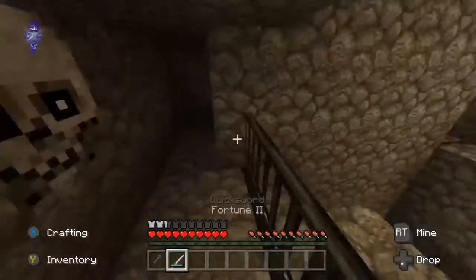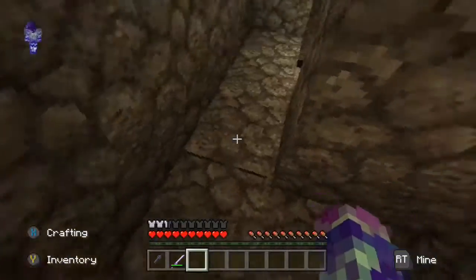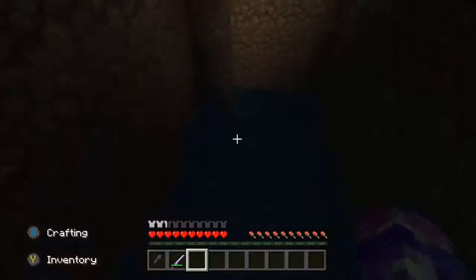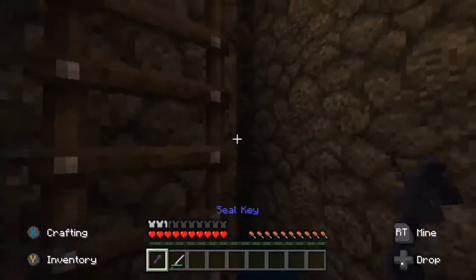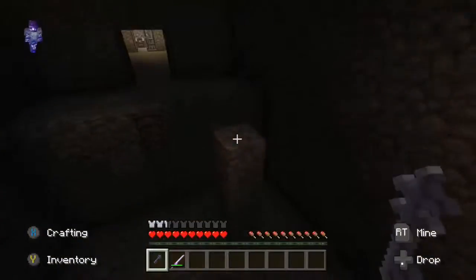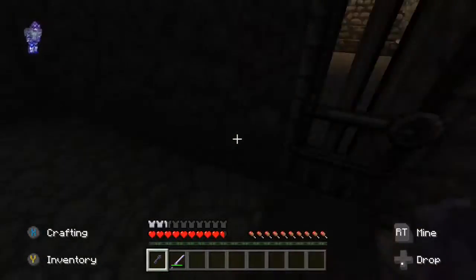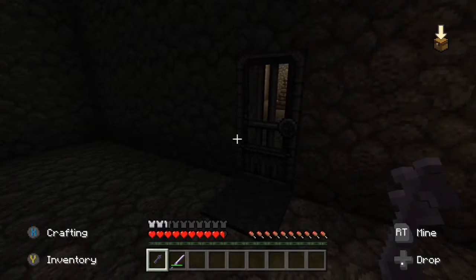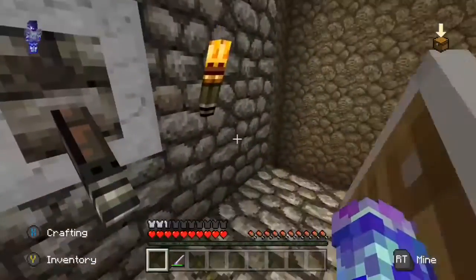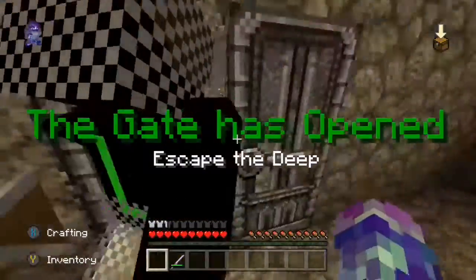Remember — when I placed that lever on the other side it said 'first seal found.' Oh, I remember! This is a seal key, so this will probably unlock another lever we'll have to go to. There's a door over here that we need. There we go — and this is the second seal found! The gate is open. The second one was much quicker.